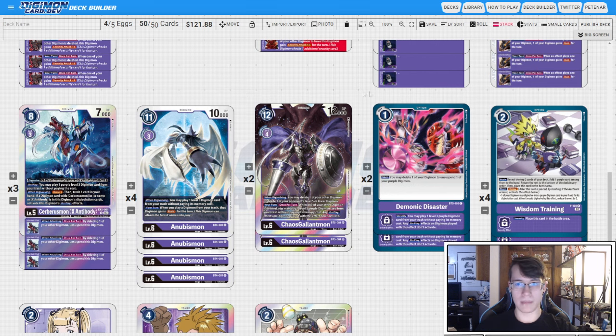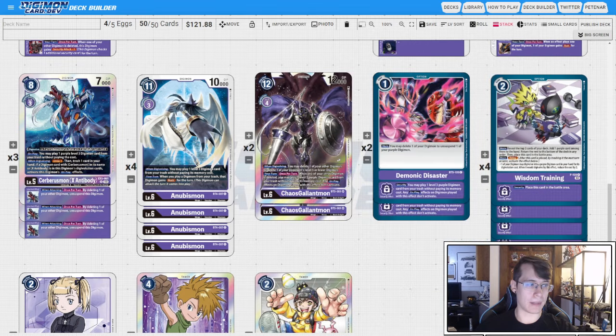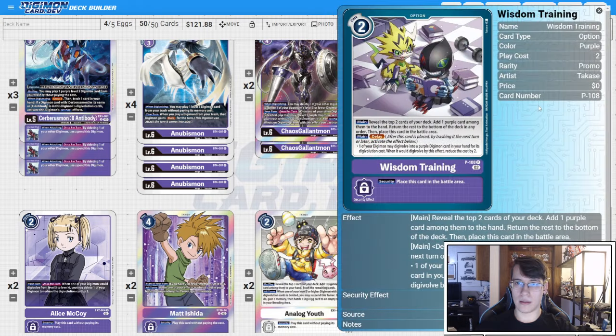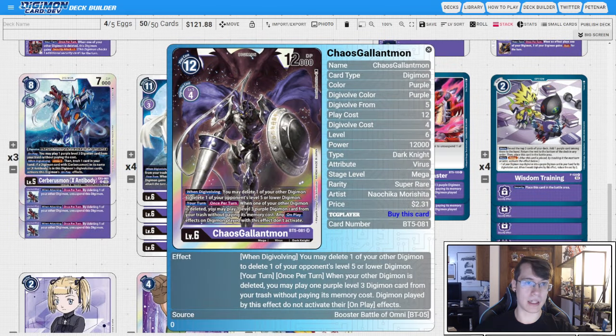Two copies of Demonic Disaster — if it's not safe to swing with your rookie, or they have recovery shenanigans and the math doesn't work out, you can Demonic Disaster to get an extra two checks with your boss body. Then four copies of Wisdom Training, making our top end cheaper to go into. That's really important with Chaos Galamon because he costs four and you really don't want to pay four to digivolve into something that won't do anything immediately after.